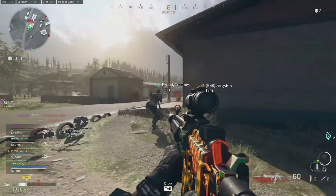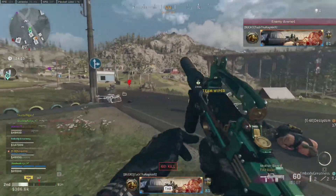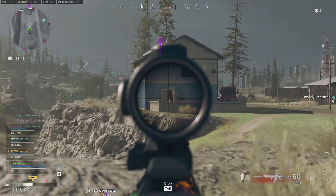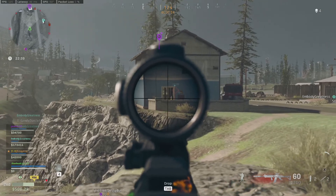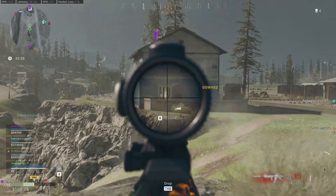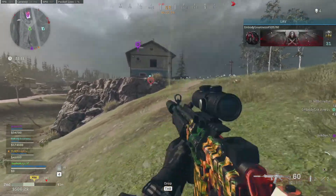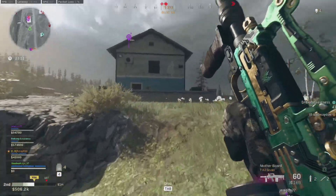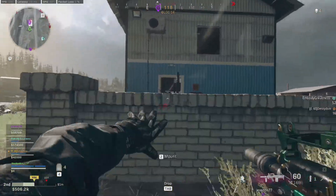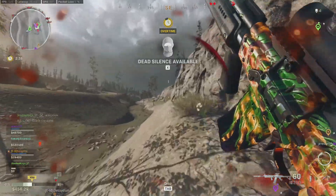My favorite weapon in this loadout is specifically the Farah. This was a phenomenally good close quarter weapon last season, and they did some nerfs to tweak its close-range engagement. But for some reason they decided to buff this weapon, and it made it a very dominant — if not the most dominant — mid-range choice to use in Warzone right now.